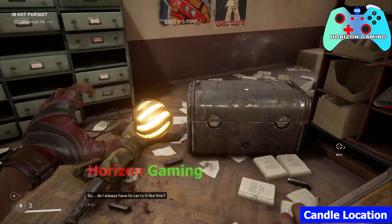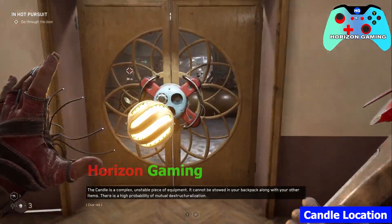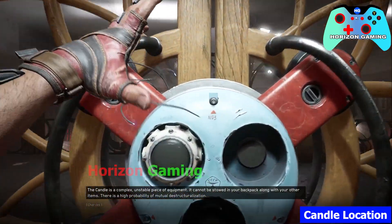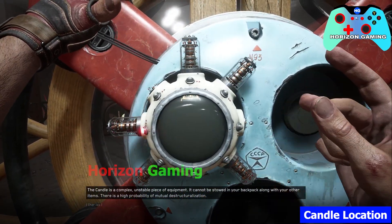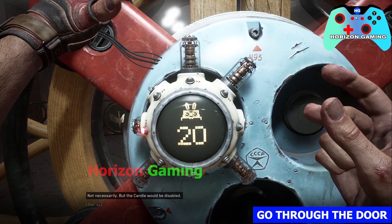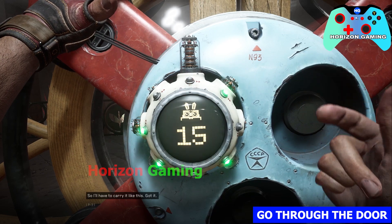Do I always have to carry it like this? The candle is a complex, unstable piece of equipment. It cannot be stowed in your backpack along with your other items — there is a high probability of mutual destructuralization. Like... an explosion? Not necessarily, but the candle would be disabled. So I'll have to carry it like this. Got it.